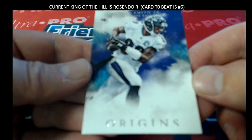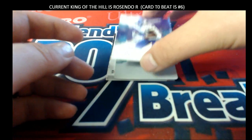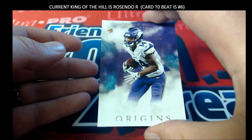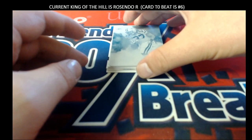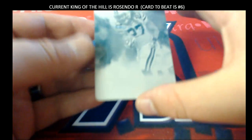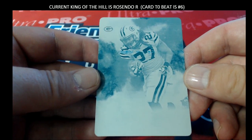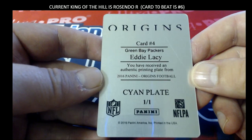The hottest football product on the planet right now is this stuff right here. All right. Here we go, guys. Good luck. Let's see what we got here. There's a Steve Smith. Stephon Diggs right there — Vikings. Oh yeah, here we go! Eddie Lacy, one of one, cyan plate.